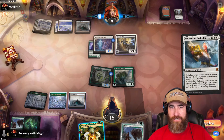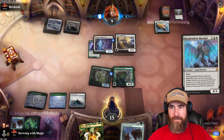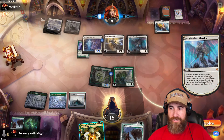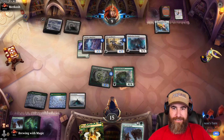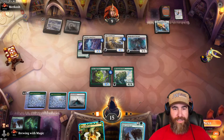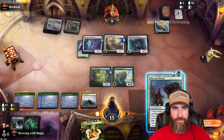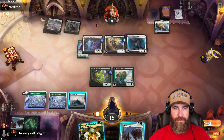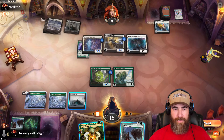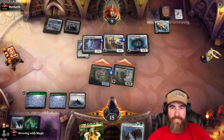They play Book of Exalted Deeds — they can activate it next turn and we just lose. We can't win the game. We draw another land on our turn and don't see a way through.